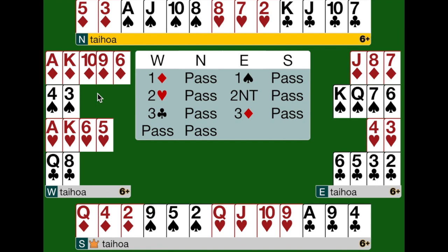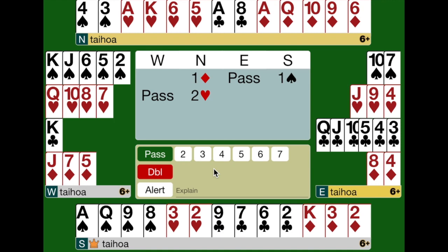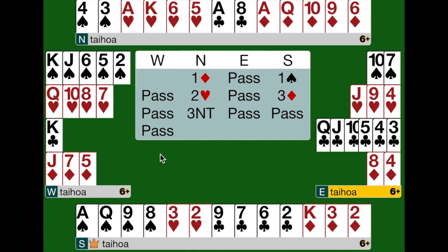Compare that hand with this next hand. Here North opens a diamond, and South bids a spade. North reverses by bidding 2 hearts. Here South wants to show a positive response — he's got 9 points. So by showing preference for diamonds, he's showing a positive response by not bidding that 2 no trumps Levensole bid. He bids 3 diamonds. When North hears this bid of 3 diamonds — the positive response — she knows her partner has got 8 or more points. She likes her club stopper and decides that 3 no trumps will be a good contract. The beauty of her partner not using Levensole when Levensole is available is that North now knows that there are enough points between the two hands to make those 9 tricks needed in no trumps.